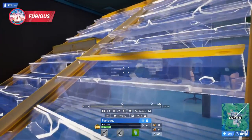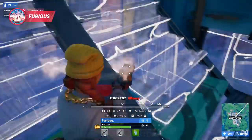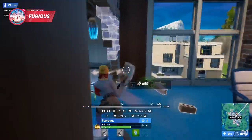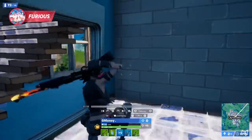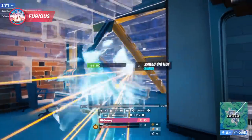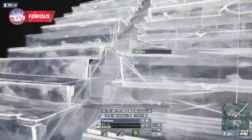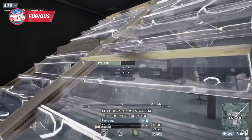Furious sets up another ramp phase around a corner, edits the wall, and pre-aims right at head height. G money comes running into his crosshair and Furious gets the kill. From g money's perspective, he turns the corner and only really sees a ramp, so he probably wasn't expecting Furious to be able to shoot him there. Clever of Furious to set up the technique around the corner to create a right-hand advantage.